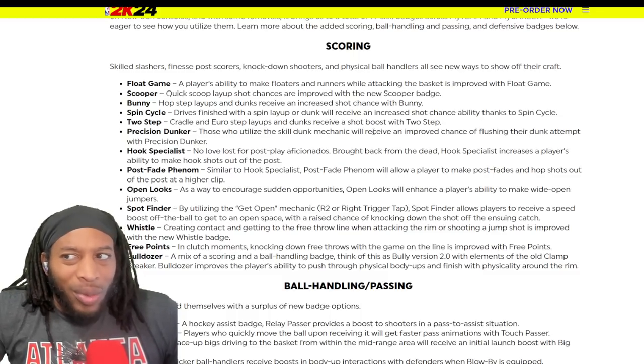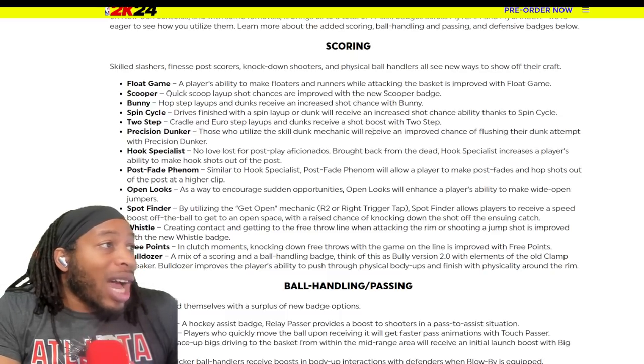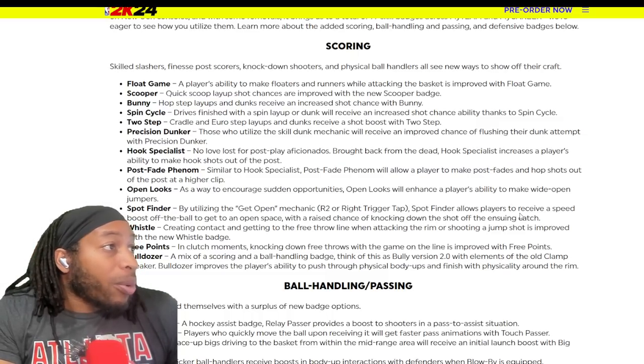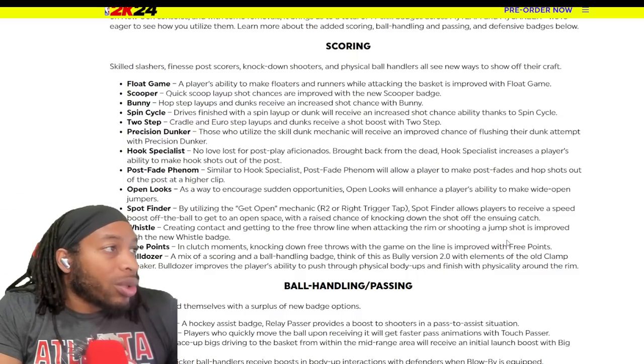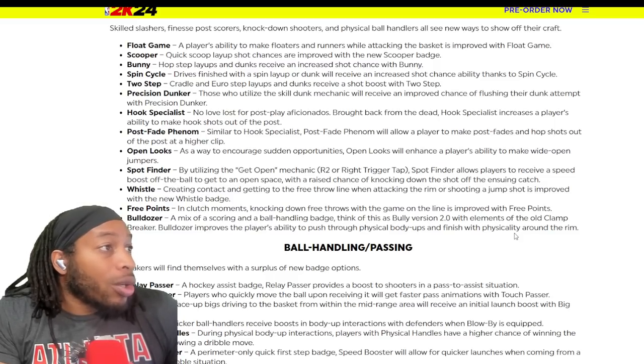The hop step - is it gonna be like in NBA 2K20 where it was kind of hard to get open? The hop step was very important. Spin cycle - drive finishing with the spin layup or dunk receives an increase. Two-step - cradles and euros get a boost. Precision dunker - people who utilize the skill dunk mechanic, which is the dunk bar, are gonna get a boost on their dunk. Hook shot specialist - increases a player's ability to make hook shots out of the post.